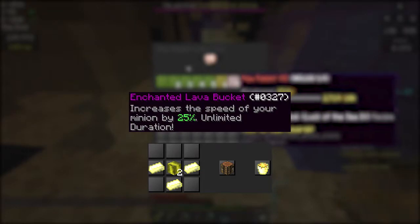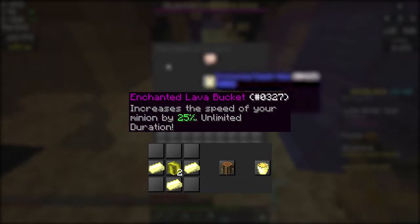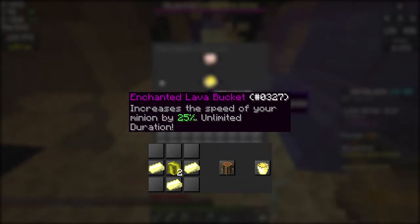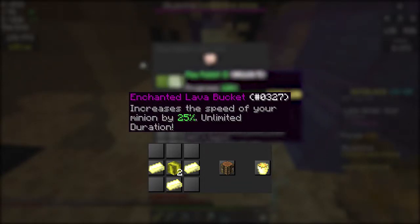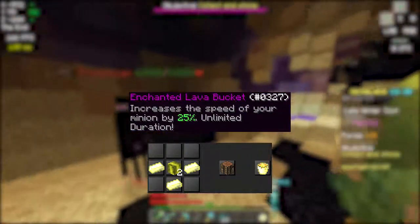The enchanted lava bucket costs quite a lot, makes your minion work 25% faster, but it gets deleted if you pick up the minion. In this case we don't pick it up, so it's fine. Usually you do not want to put enchanted lava buckets on things you're only going to use for a little bit — for that you use the catalyst, which I'll get onto next.